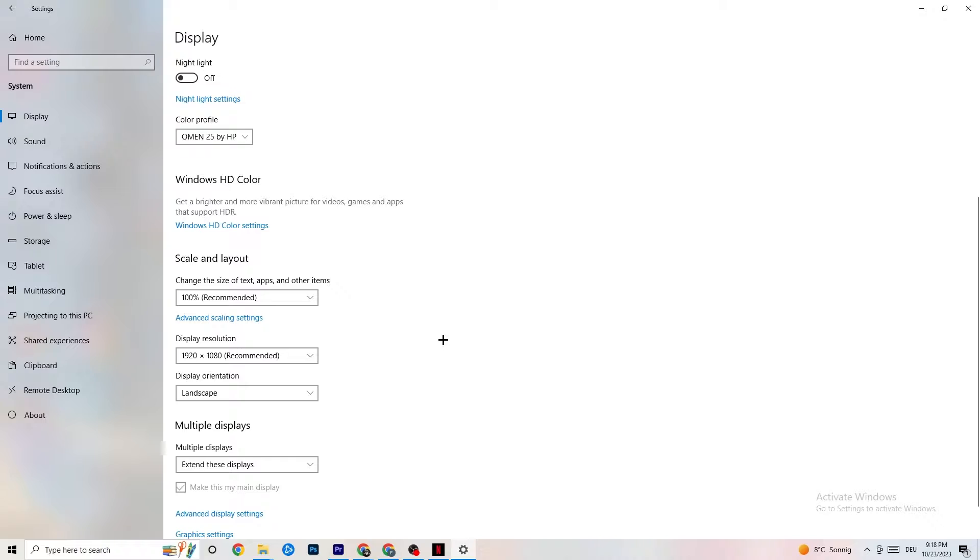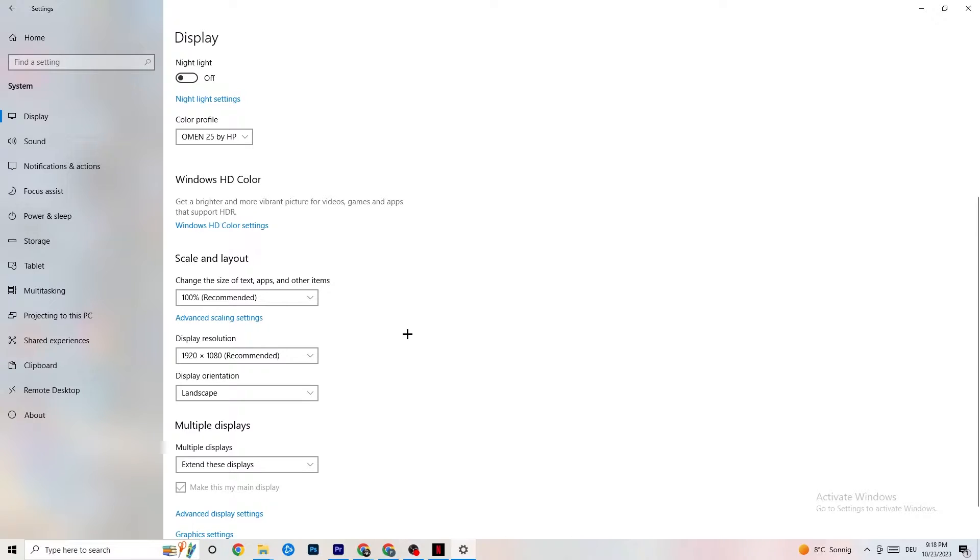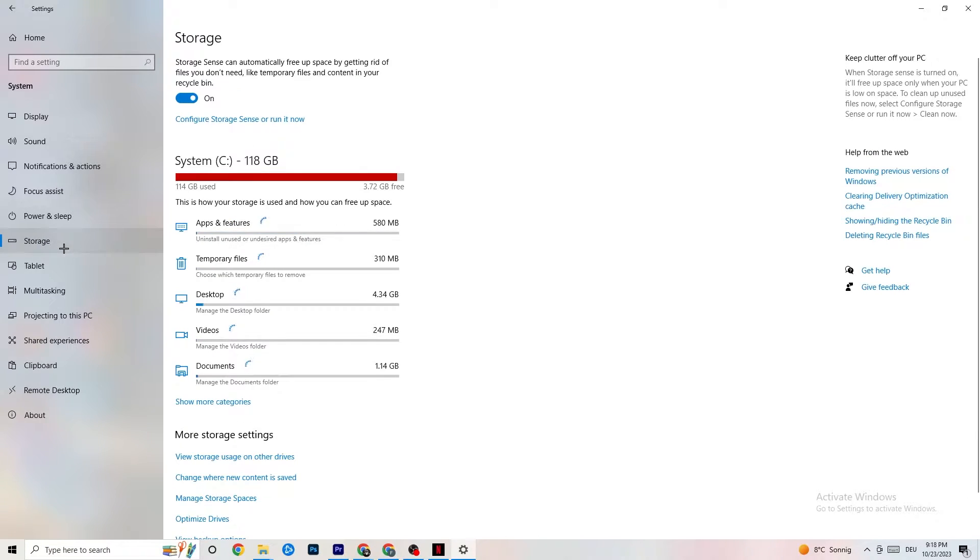Afterwards, go to Display Resolution, where I want you to keep it set to the same resolution your game uses. For example, if your game runs at 1280 by 720 or 1920 by 1080, change your display resolution to match that as well.